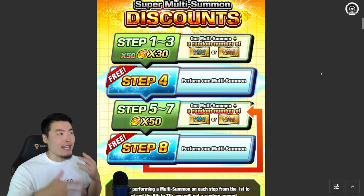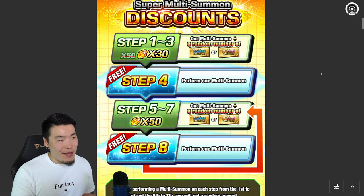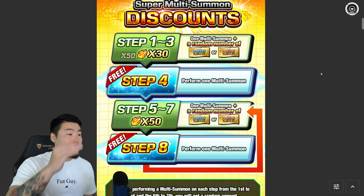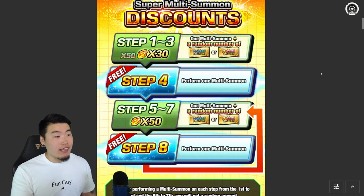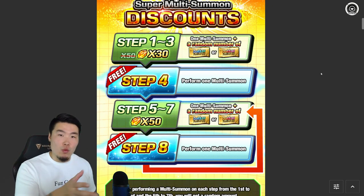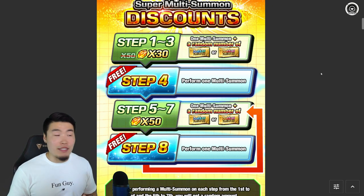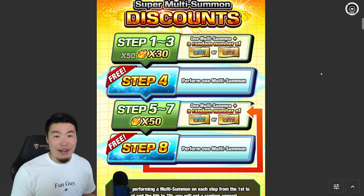And actually, I didn't exactly explain what these tickets do. So basically, each of the LR Super Saiyan 4 banners is going to have a separate ticket banner with the exact same featured units, but you summon on it with tickets. And those tickets are the Dokkan Festival A and Dokkan Festival B tickets. Each ticket is one single — you can use 10 tickets for a multi. And basically these tickets are just free summons on top of the fact that we also get discounts on the stone banner too.